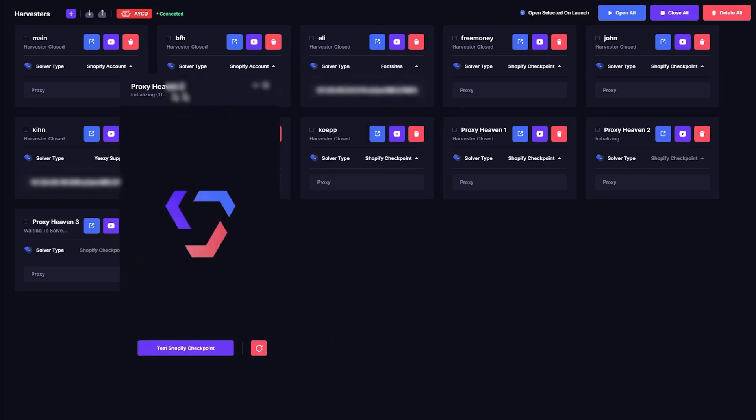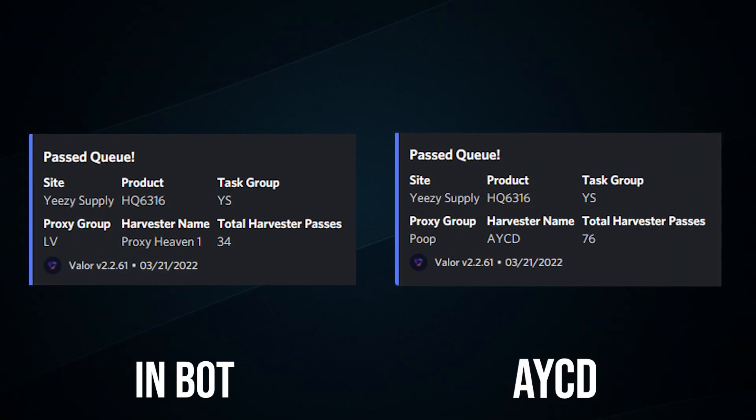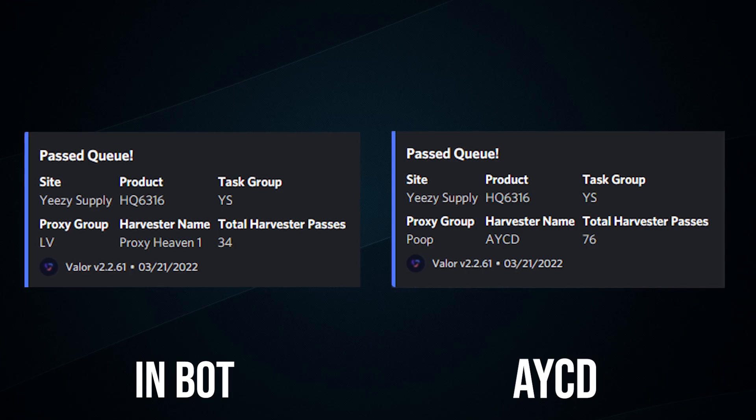If you do decide to use inbot harvesters, you can open up as many as you want. A lot of people recommend one to two solvers. If you have a really good gmail, one is perfectly fine — you can pass hundreds of times with just that one gmail. I tried inbot harvesters while I had another copy on AYCD, and the numbers are still pretty good. It's not nearly as good as my AYCD copy, but it's a lot better than my previous setup.